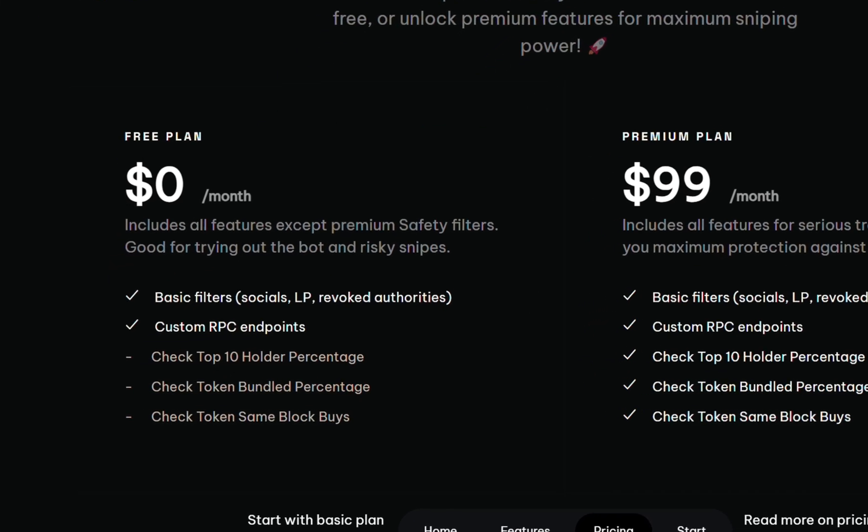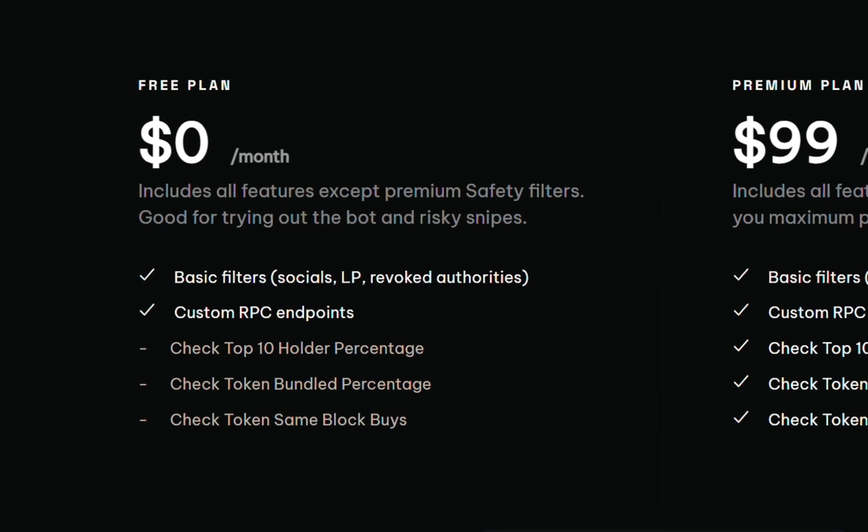The price structure is very simple — it's either the free plan or the premium plan. The free plan is really good for getting your feet wet with automated trading. We're talking about a robot that's going to find meme coins on its own. You don't have to figure out which ones you want to trade — it's going to do that on its own, get you in the trade and get you out.